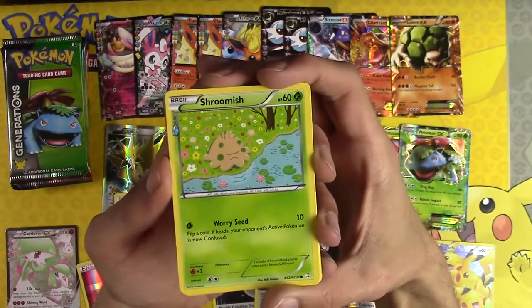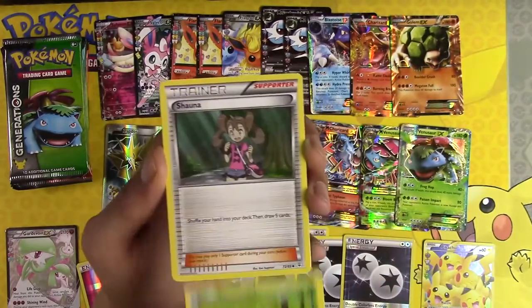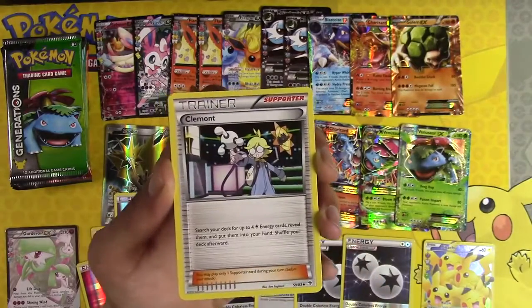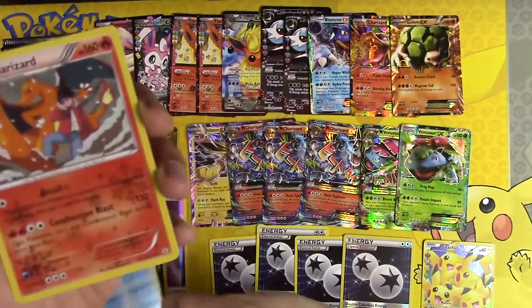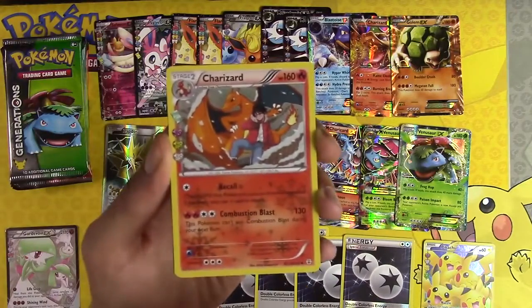Shauna, Clamont, Water Energy Holo — so beautiful. Charizard. Ninetales EX — at first I thought it was another Mega Charizard, but I forgot it's blue up there, not red. Welcome to the bench, Ninetales. Glad you could join us.